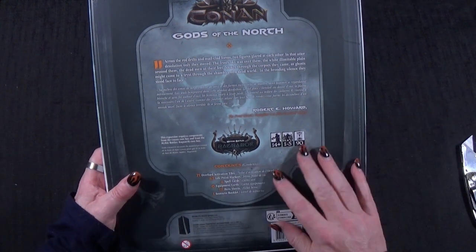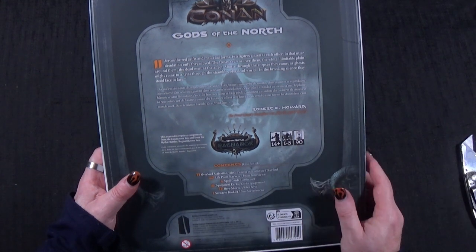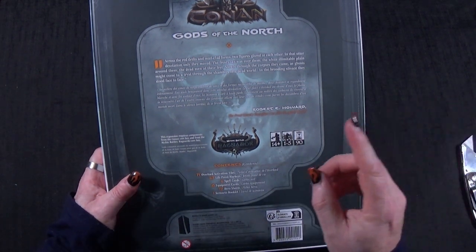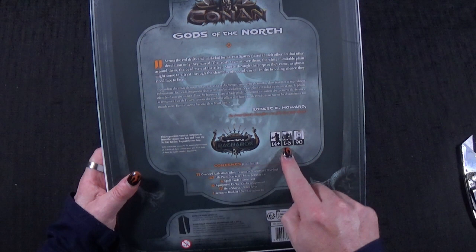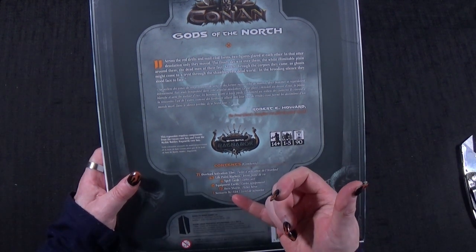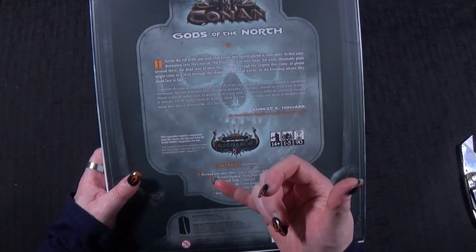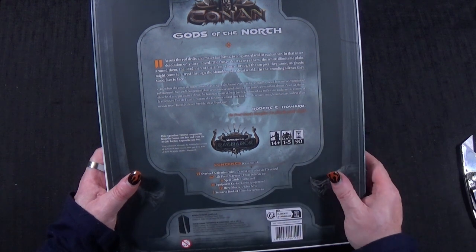This expansion requires components from the Conan core box and from the Mythic Battles Ragnarok core box. It's for ages 14 plus, for one to five players, and takes about 90 minutes. In here we have one scenario book, 17 hero sheets, six equipment cards, four spell cards, 47 life point markers, and 71 overlord action tiles.